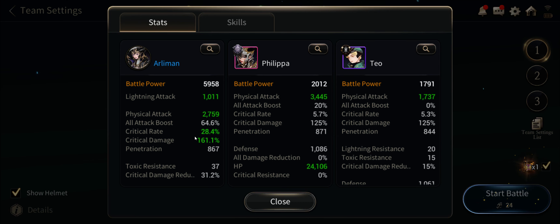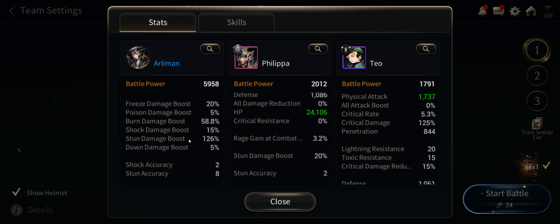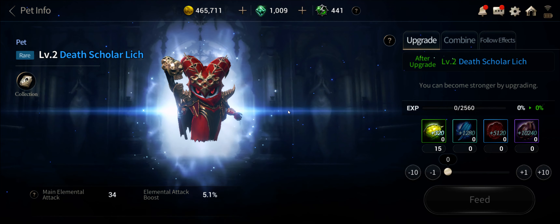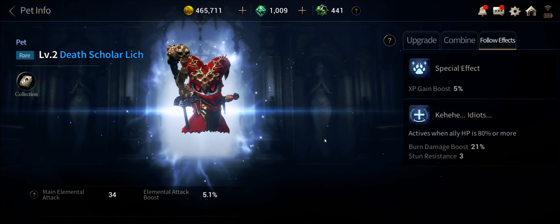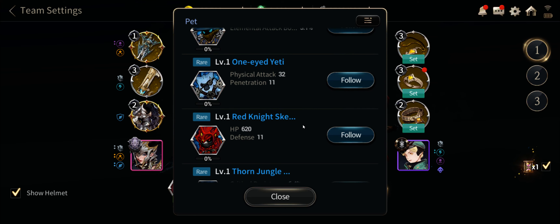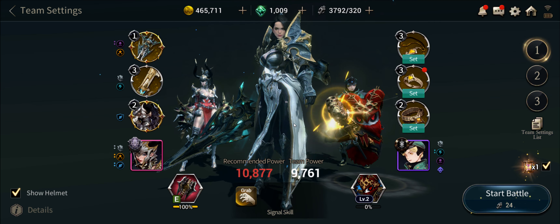My overall stats for this fight: my crit rate isn't very large, crit damage is okay, and I've got decent crit damage reduction. The main things are my 20% boost to break damage and shock damage boost. Now that we have pets, the Death Scholar Lich would probably be your best bet since it gives elemental attack boost, which helps because shock is one of the main damage sources here. Pretty much any pet that does extra damage works.